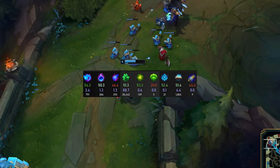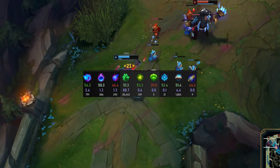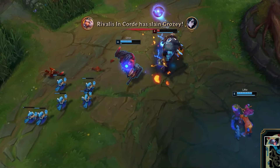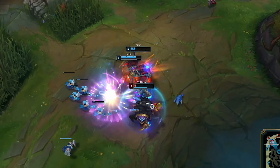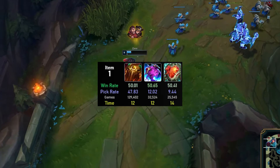For example, Jayce has been quite a popular pick in the top lane recently, and Aery is great against him. Important to know with this rune setup on Ornn: you're going to be playing more for Q poke early on in lane. Ornn players running this rune setup are at least putting 3 points into Q for the early laning phase.